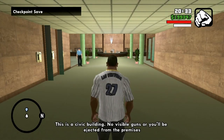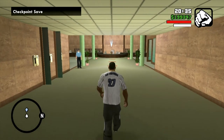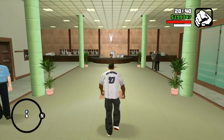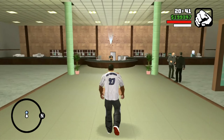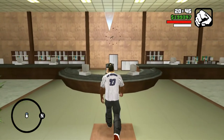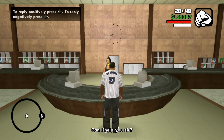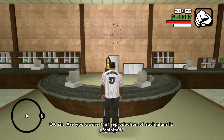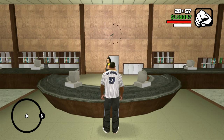At this point you should just have your hand icon in the upper right and no visible weapons or anything, otherwise it can get tricky real quick. Receptionist: 'Can I help you sir?' 'I'd like to see the architectural plans for Caligula's Casino please.' 'Are you aware that the reproduction of such plans is prohibited?' 'Yeah, I'm only after some reference.' 'You'll find the plans on the top floor.'